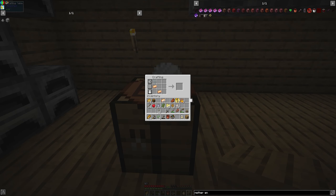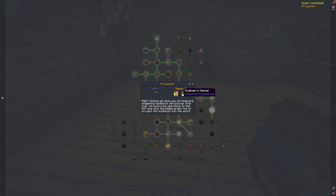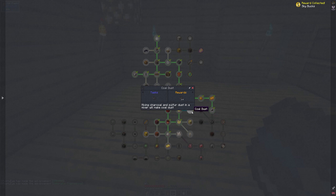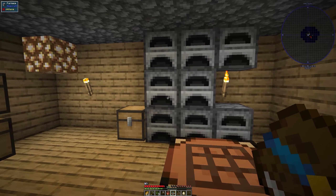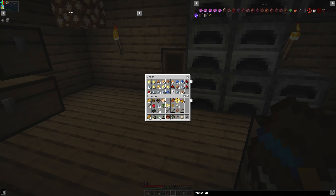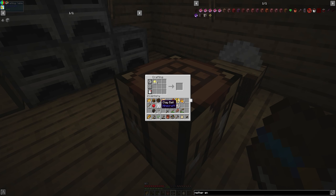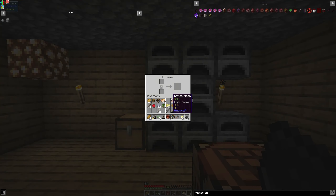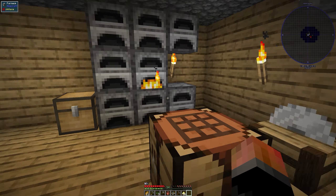We've got our bronze, and now the next step is going to be to make ourselves a projector. That will give us, by the book, a whole bunch of the regular stuff for Immersive Engineering. Next, we need to mix charcoal and sulfur dust to make coal dust, which I think we need to put in the mixer. So we've got a little bit of coal dust to get us started. We'll throw that in the oven, which makes no sense, but nobody asked my opinion.